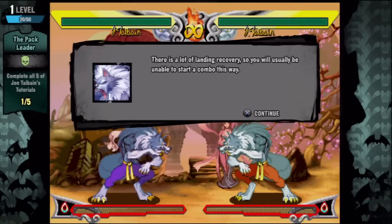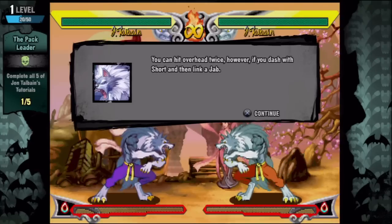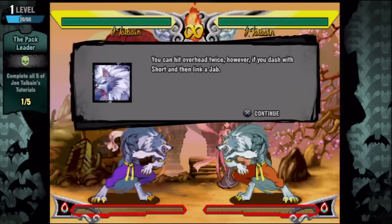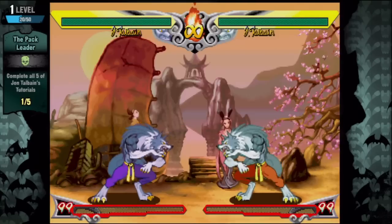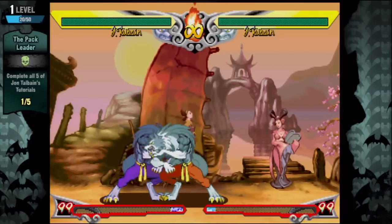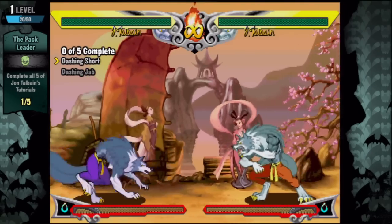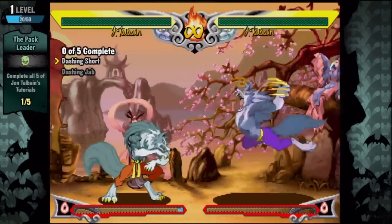There's a lot of landing recovery, so you'll usually be unable to start a combo this way. However, if you can hit an overhead twice — if you dash with short and then link with jab — so they're saying if I do something like that, I can combo after it. I guess that makes sense, so practice this.